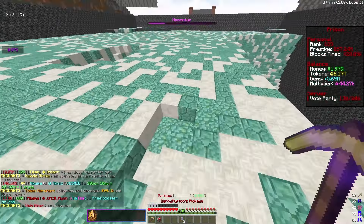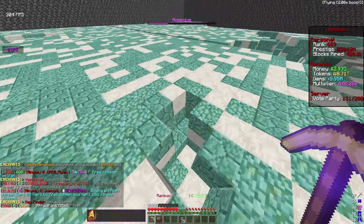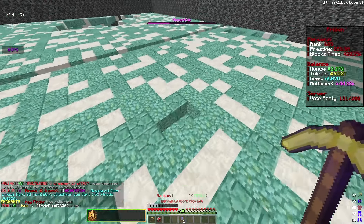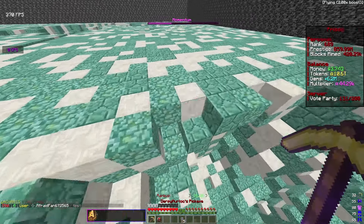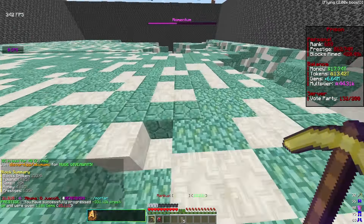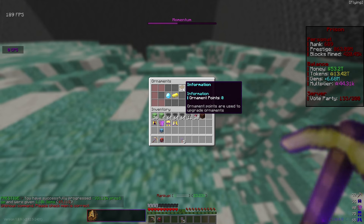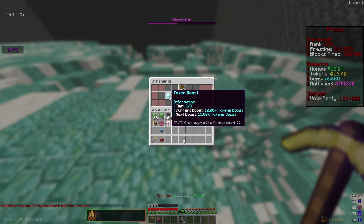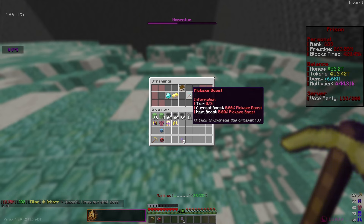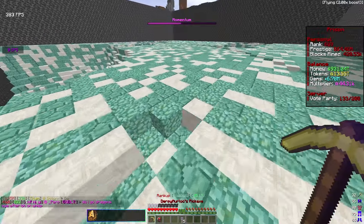Now I'm just going to mine for a while, get that pickaxe up, and save up gems and tokens. Our prestige is going up really fast as well. We're about to reach mine level 700 which is going to give us another boost. If I go to /mine I can check the ornaments - at level 700 we get another ornament point, which I'm going to use on pickaxe boost since I want to get my pickaxe level up.